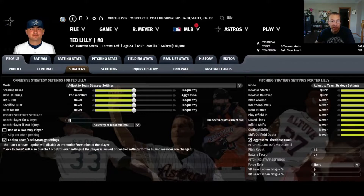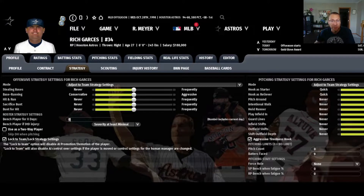This is all done on the player strategy pages and optimizes the performance of your expanded pitching staff. As a side benefit, it also reduces the likelihood of injury. We're going to optimize our relievers too — you want aggressive tiredness hook on and batters faced set to 9. We never want a reliever going a second time around the order. You can also set the RP bench when fatigue a little higher for your less important relievers. If you're playing in modern times, the use of openers is also highly recommended.